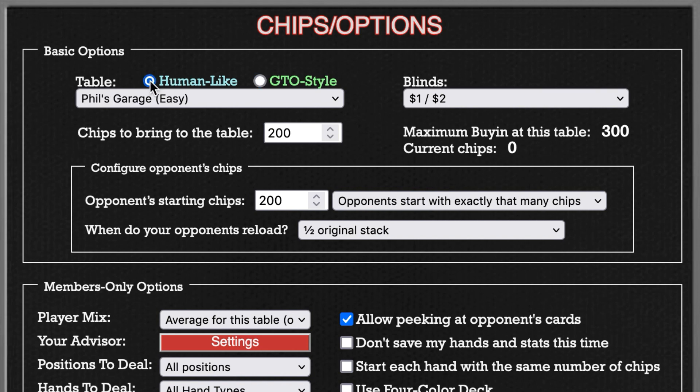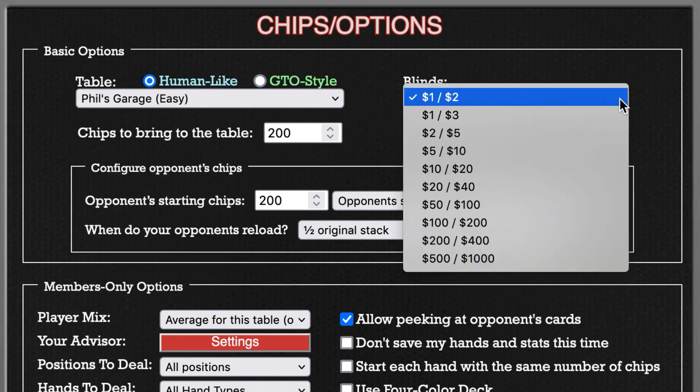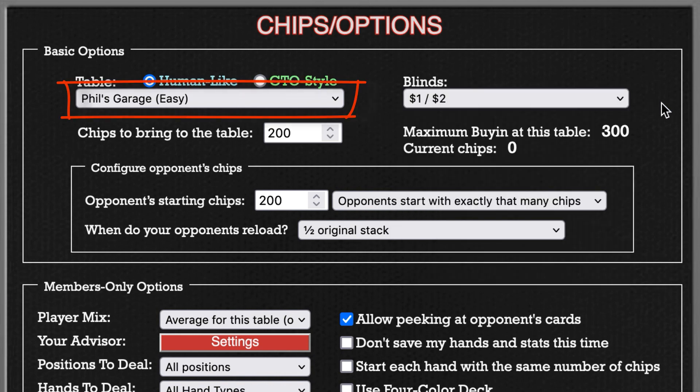For now I'm going to stick with the human-like opponents. You can select your table and your skill level here, and you can select the blinds over here — you can play in whatever blinds you feel comfortable playing at. Note that this does not affect the skill level of your opponents; only the table selected here determines the skill level. Over here you can enter how many chips you want to bring to the table — you're limited to a maximum of 150 big blinds. Down here you can enter how many chips you want your opponents to start with, along with settings for how often they reload their stack.